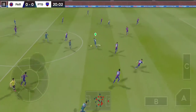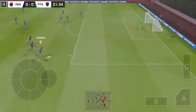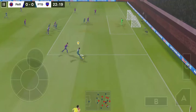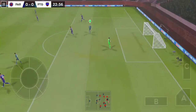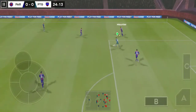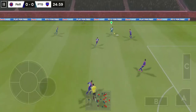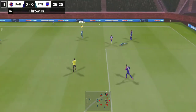The striker picks it up. Great skill from this player — he's taking on the opposition. Great technique. Optimistic effort, well taken by the goalkeeper. And he's given possession away in a dangerous place. Moving down the flanks here, and that's a throw in.